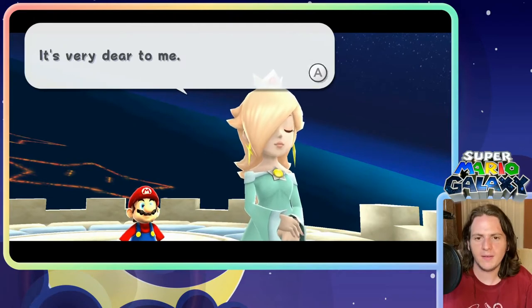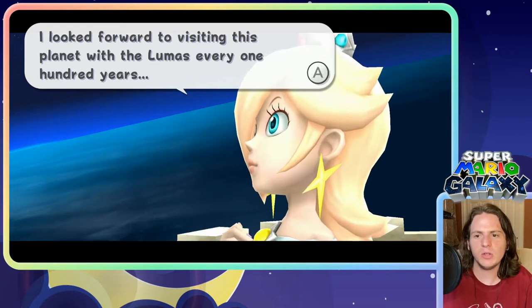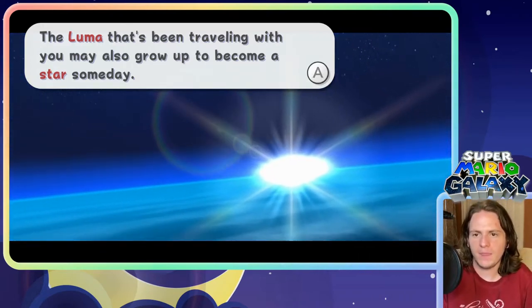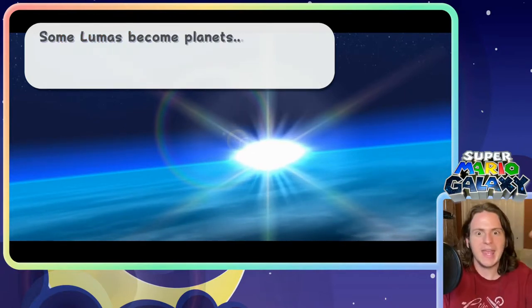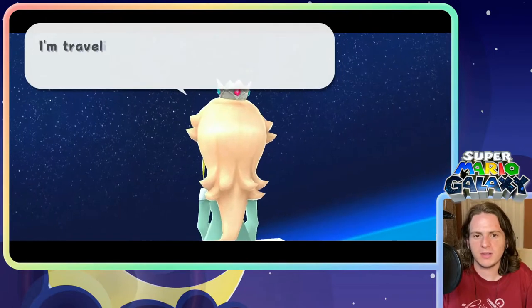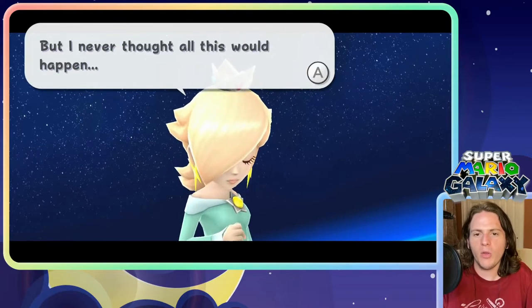This planet is very dear to me. I look forward to visiting this planet with the lumas every 100 years. The luma that has been traveling with you has grown up and may also grow up to become a star someday. Some lumas become planets, some become comets, and a few become power stars. I'm traveling with them while they look for a place to be reborn. But I never thought all this would happen.